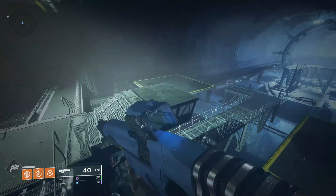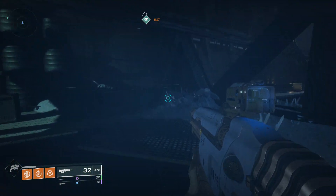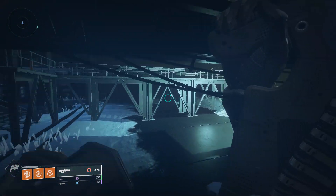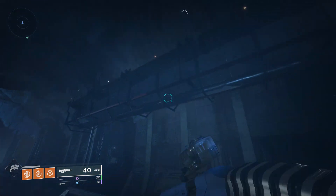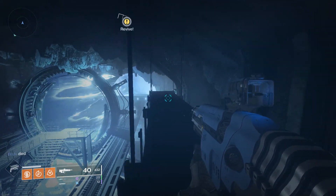Once you pick that up, keep going forward to the portal area where you spawn in. There are two more lore collectibles here — one on the left, one on the right. From the left, go downward into another dark corner where I'm shooting — that's the third lore. Then go to the top right of this hangar by the portal on a ledge, jump up and go around into a corner.